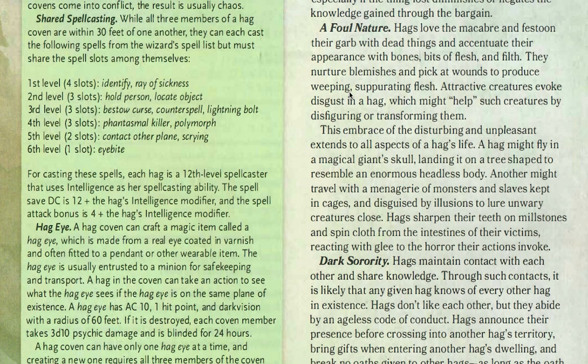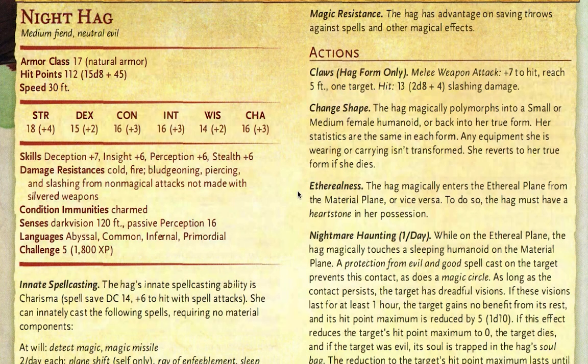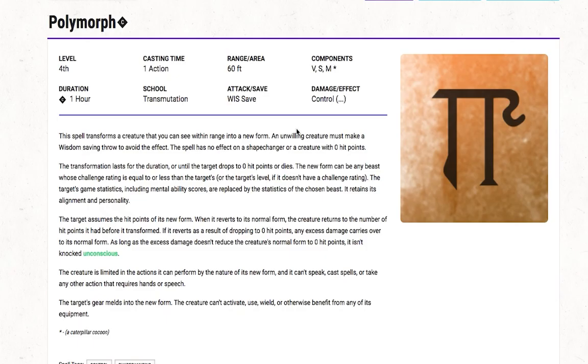They are not going to save spell slots when they attack — they're going to attack with their best spells. Personally I would use Eye Bite first, which can make player characters fall asleep on a failed save. If that doesn't work, next use Polymorph. If you take one player out of combat you massively reduce the damage output per turn. To be thematic with hags, I would change player characters into a frog. Because Polymorph is a concentration spell with a duration of one hour, the Night Hag can retreat to the Ethereal Plane so player characters can't break its concentration.